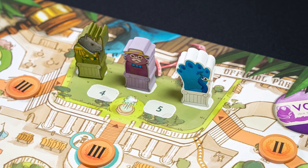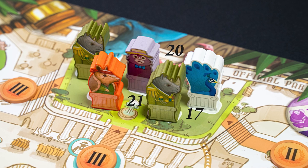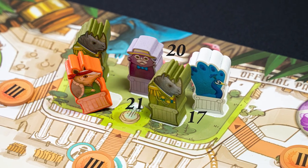So, how does the game end? Once the star exhibit is full, the game ends immediately. All players with at least one animal in the star exhibit compare their points from laurels, and the player who has collected the most laurels becomes the zoo mascot and wins the game. In case of a tie, the player who entered the star exhibit earliest wins the game.